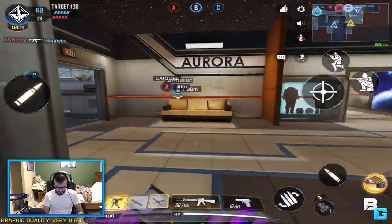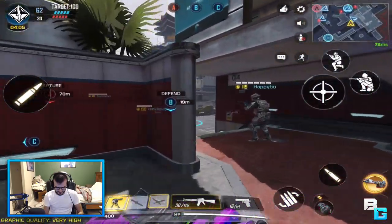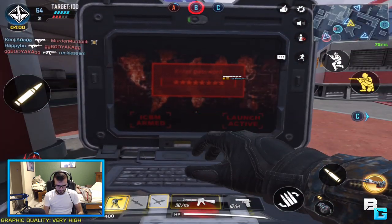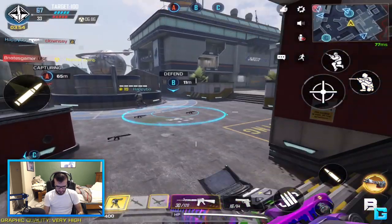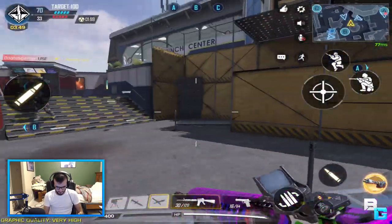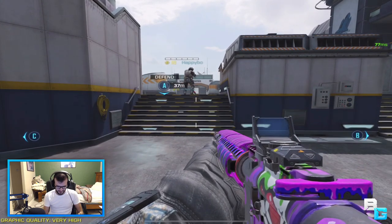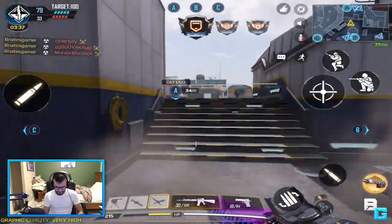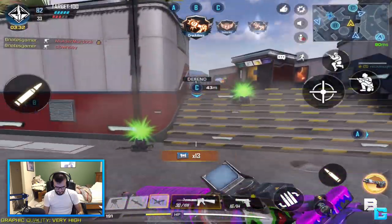Let me go ahead and call this nuke in as soon as it pops up. I don't know where it went — it just disappeared. There it is. Jesus, alright, let's call this out. And then I'm gonna put a sentry gun right there. I'm pretty sure we're gonna flip spawns here in a little bit. Alright, we're gonna flip spawns now. There you go. Keep going, sentry.